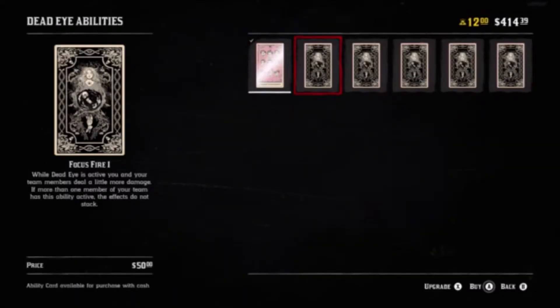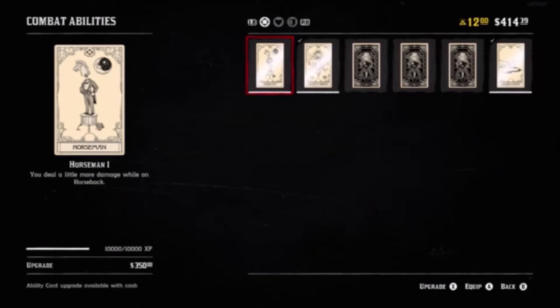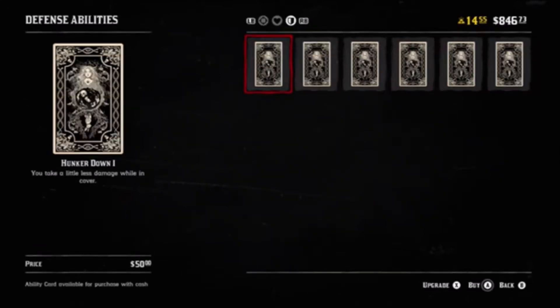Now let's take a look at a PvE loadout. This is going to help you in your online missions, Stranger Missions, and just being out in the world of Red Dead Online. One of your better Dead Eye cards to choose for this would be Focus Fire, which increases the amount of damage that you do. Pair this with the Horseman card, which increases damage while you're riding a horse — something you do a lot in PvE. Hunker Down allows you to take less damage while you're in cover, which if you're playing correctly you will be. I also recommend pairing this with Come Back Stronger, which regenerates your health after you take damage — very useful in all your PvE endeavors.